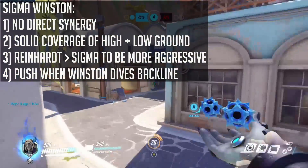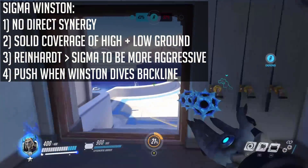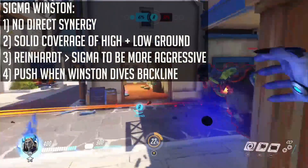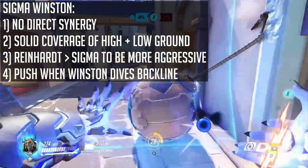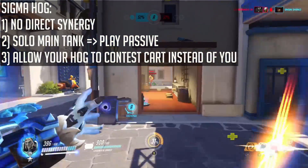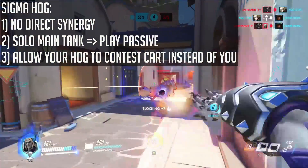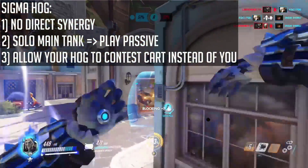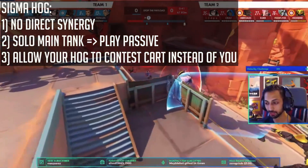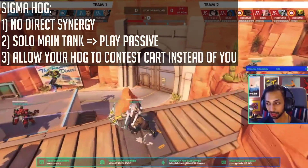Sigma and Winston: whilst this duo has no direct synergy in terms of ultimates and abilities, you have good coverage of the high and low ground. However, Reinhardt may be a better pick than Sigma in order to be more aggressive whenever your Winston dives the back line. Sigma and Roadhog: similar to Winston, there is no direct synergy. As you will be playing main tank, try not to be overtly aggressive on the front line, as your Roadhog should be the one contesting cart or point mainly. It's not necessary that you have to be the closest person to the payload — your Hog and your Brig are better suited to that role.